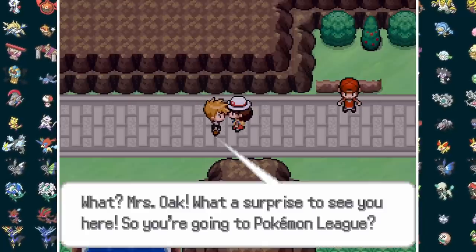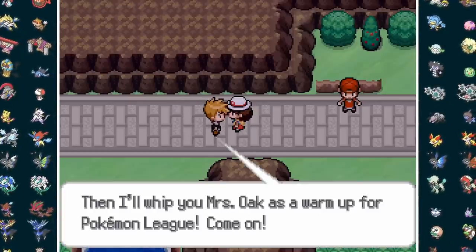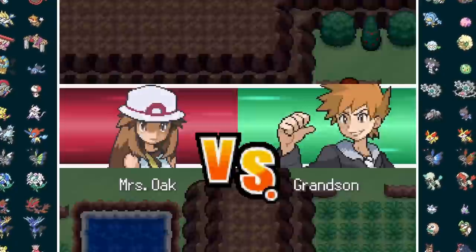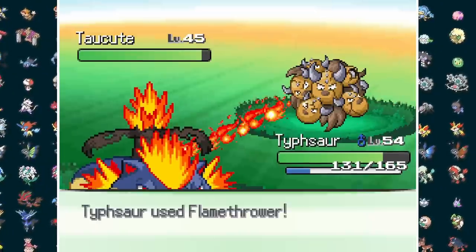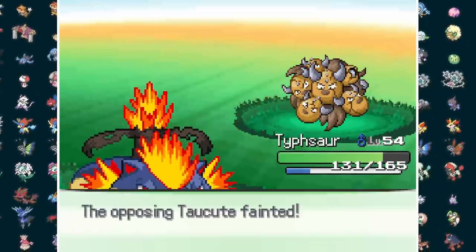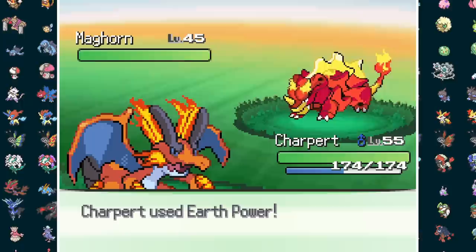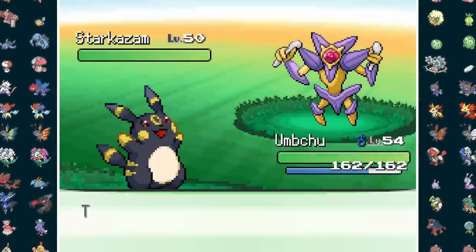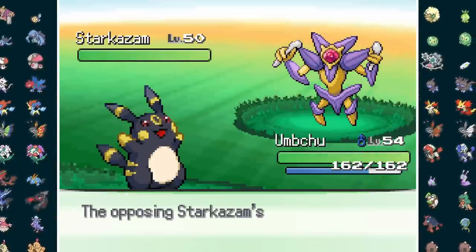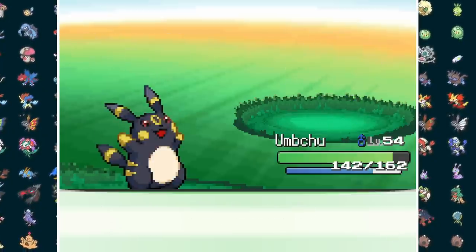Now we've got one last obstacle before the Elite Four. Typhesword deals with the Furballs, and we're also introduced to Maghorn, who's easily dealt with by Charpert's Earth Power. Last up is Starkazam, the final form of Starbra, but after just using a few Comm Mines, Umchu can Feint Attack his way through this battle and onto Victory Road.